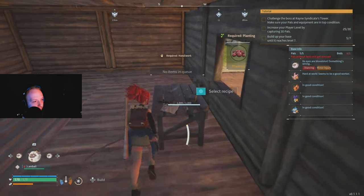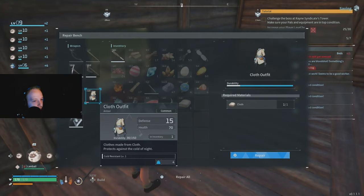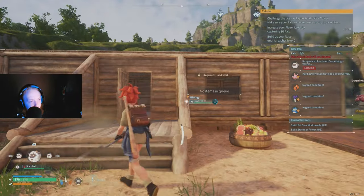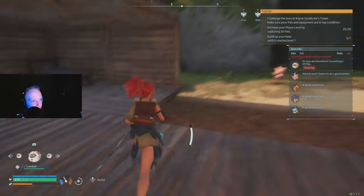With 200+ arrows crafted and the three-shot bow, you're well equipped to hunt pals. Catch a couple more of the pals you need, then fast travel back to your base and assign the new pals — deer for wood, others for stone and berries. Go to the repair bench and repair all equipment, especially your armor.